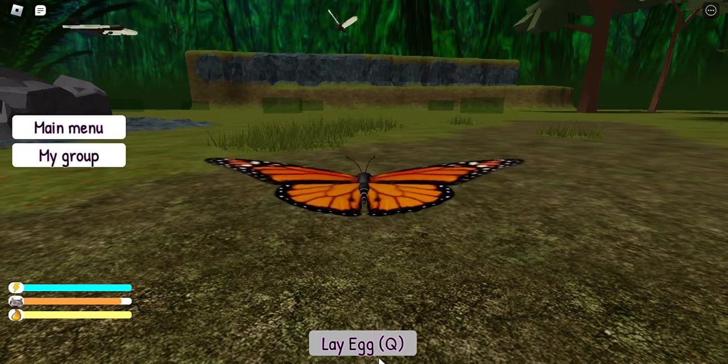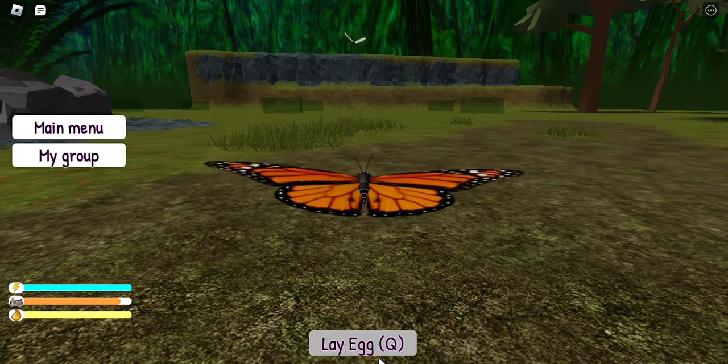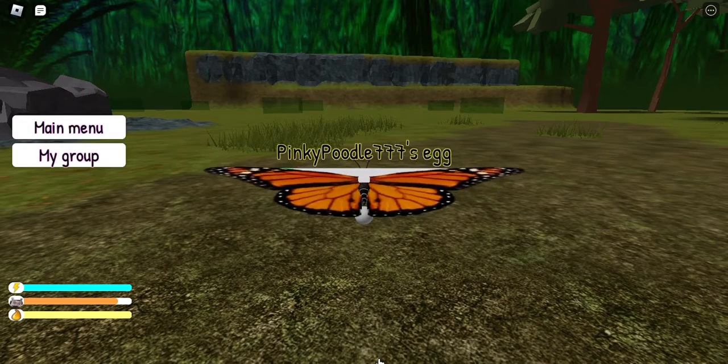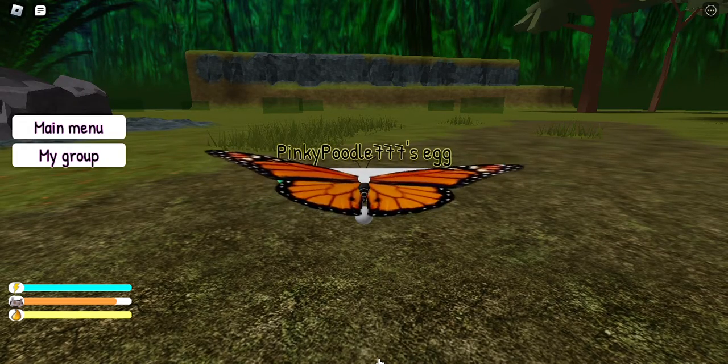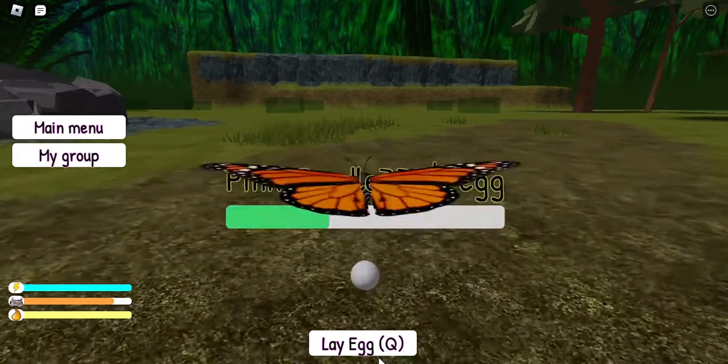Those are male spots. So I can't lay an egg with this butterfly because obviously it's a male, and males do not lay eggs. So whoever created this game, you need to know the difference between male and female. But anyways, it's a cool game though.